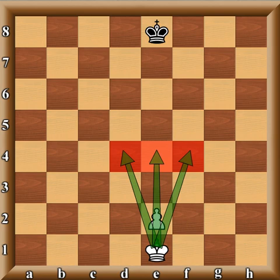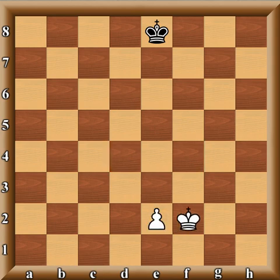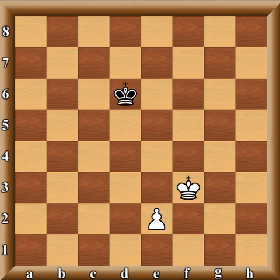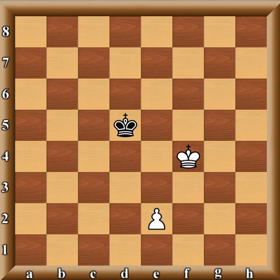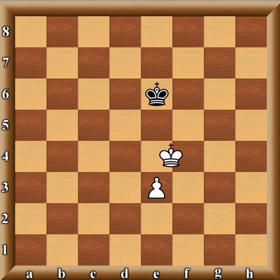With white to move, all he has to do is get to one of these key squares. For instance, once he achieves that key square, black would be compelled to move and white would be able to continue to promote this pawn by force.